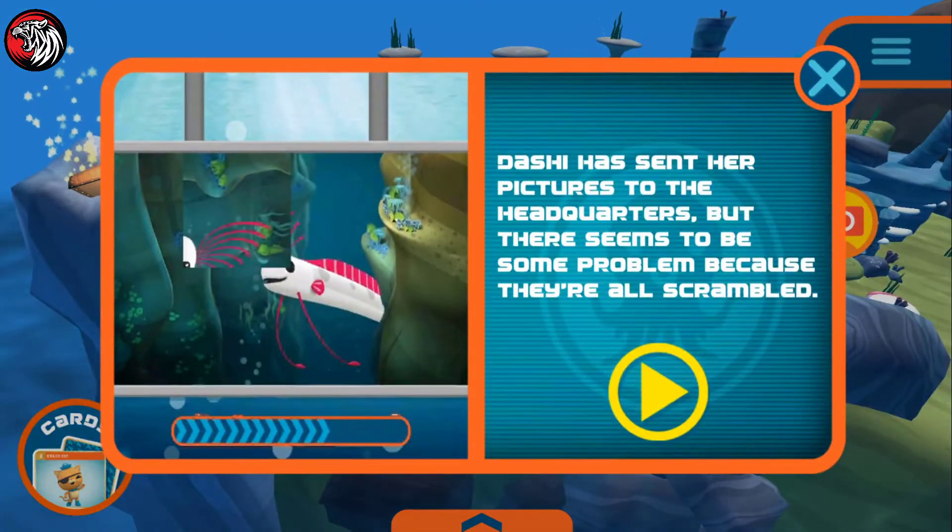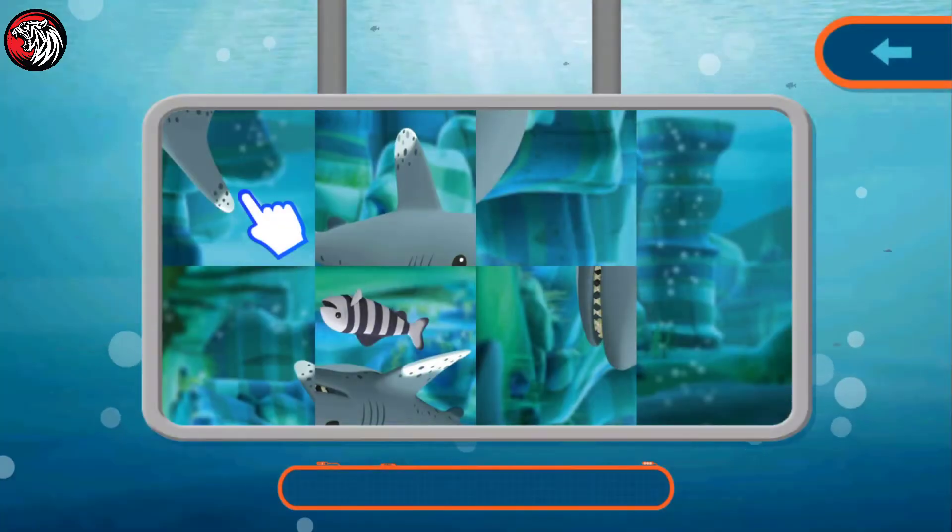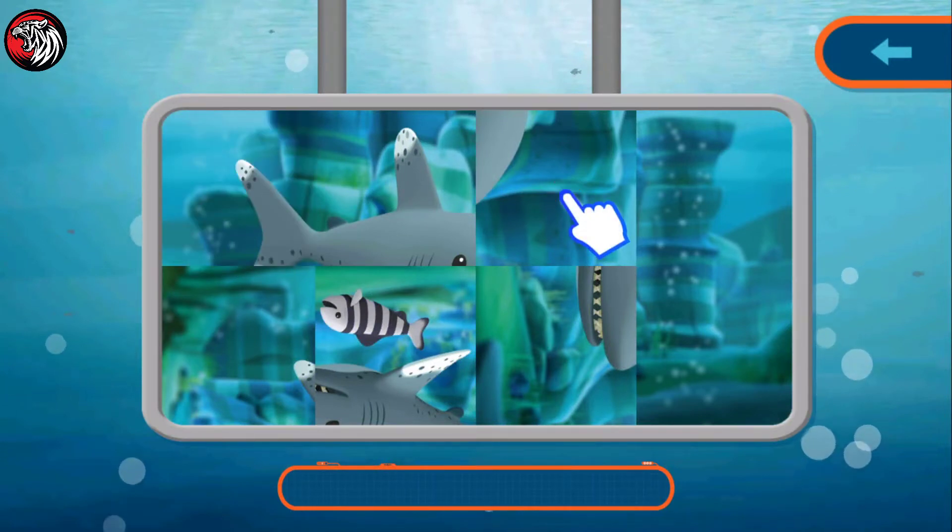Dashi has sent her pictures to the headquarters, but there's a problem. Press on Dashi's pictures to make them turn to the right position.